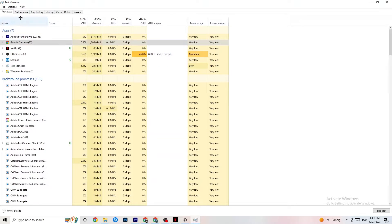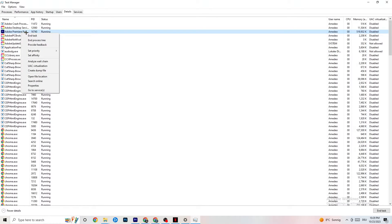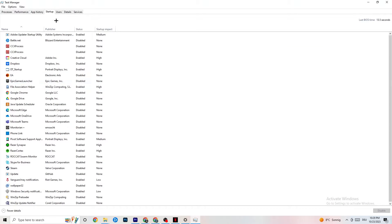Navigate to the Details tab in Task Manager. Once your game is running, find it in the list, right-click it, click 'Set Priority,' and set it to High or Real Time — you need to check which works better for your PC. This directs more CPU performance to your game, which will reduce crashing probability.